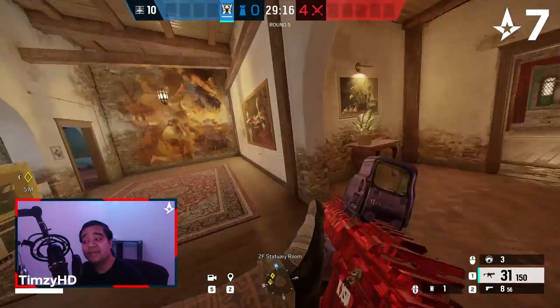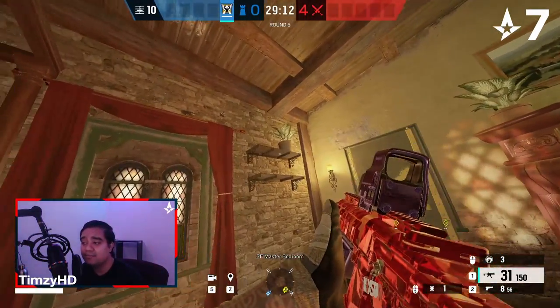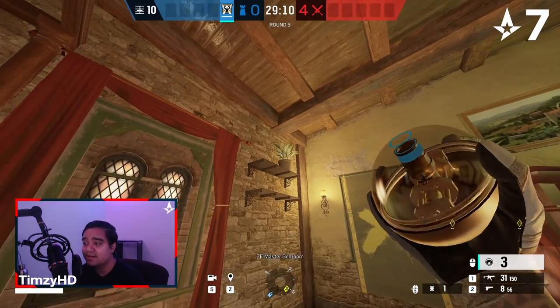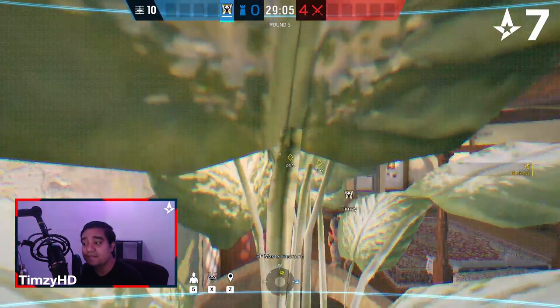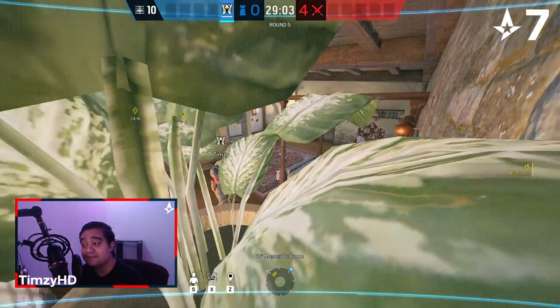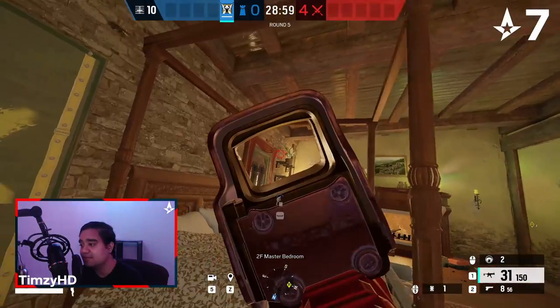Moving on from Aviator and Games, we have Statue and Trophy. Cam number seven is going to be a master cam. We're going to go to the southeast corner of Master and throw it to the back of this plant here. This will allow you to see the entirety of Master while also having a lot of foliage cover in front of it, so it's a little bit harder to see from the attacker's point of view.